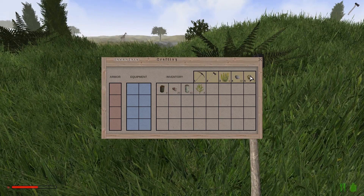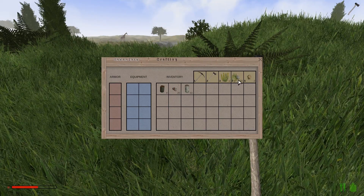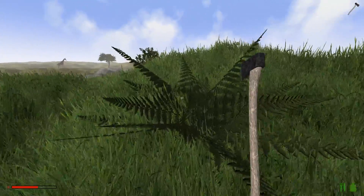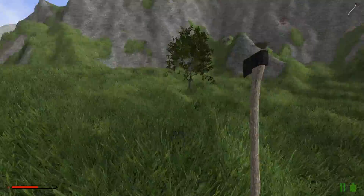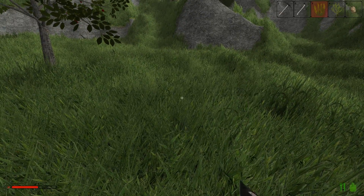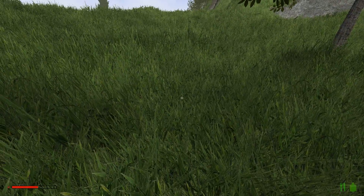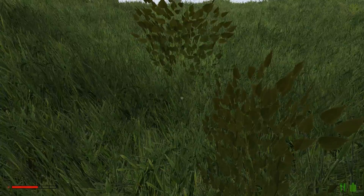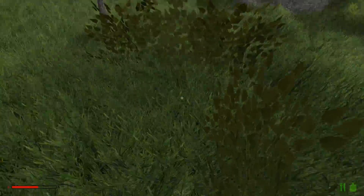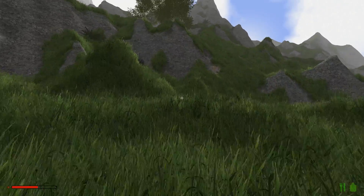Okay, 25 copper ore — so that was copper ore, and we've got birch saplings there. What we'll do is come down here and plant these down here — just pop those in so they can start growing to provide us with a few more trees.